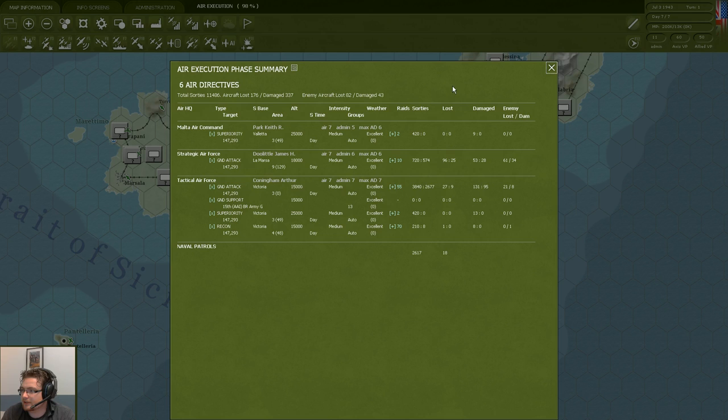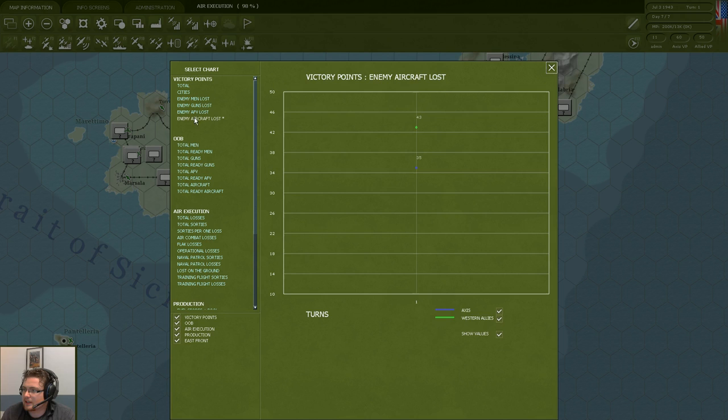Here we get our summary showing what each mission did — did they lose aircraft, did aircraft get damaged, how many sorties were there, what was the weather? We're in the Mediterranean in mid-summer so usually you have quite decent weather for air missions. We can also get more detail by looking at the different statistics, where we can see how many victory points we claim by killing enemy aircraft. And we see we claim to kill aircraft for more victory points than the enemy.